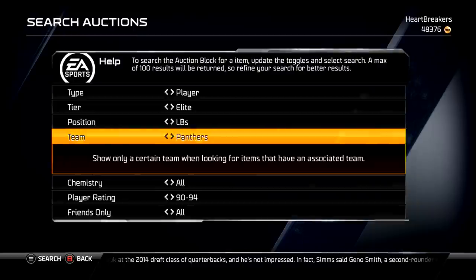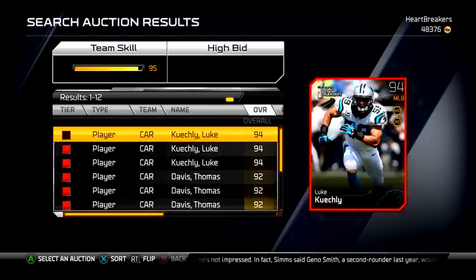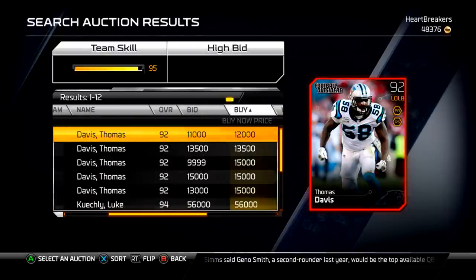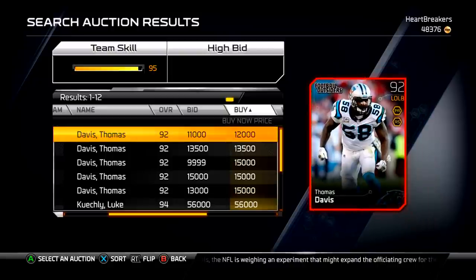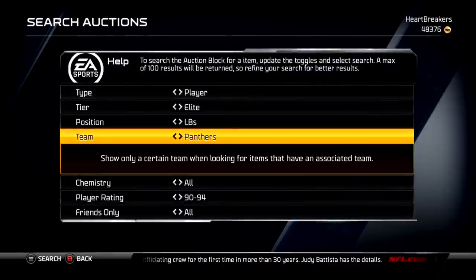Next we've got Thomas Davis — I read it backwards as David Thomas at first — left outside linebacker for the Panthers. Pass rush and run stuff. 95 tackle, 92 play rec, 91 pursuit, 86 block shed, 85 agility. That card doesn't really do it for me — I don't think I'd get it — but it's not too bad. It doesn't really excite me.